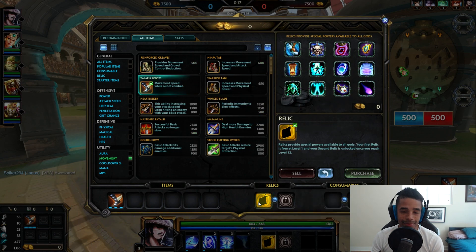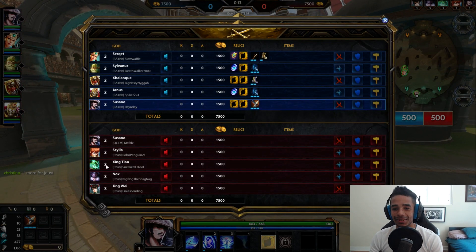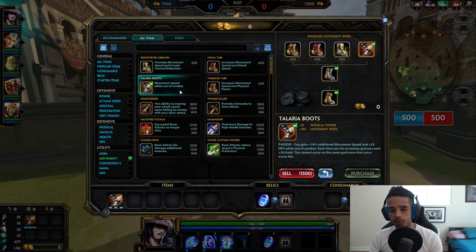That means Talaria boots, even though those boots stink for any assassin or any type of player. I kind of like them on Guardians — the full movement speed on Guardian boots are okay. Sometimes on support mages I can see it, but on assassins it's just not the best.